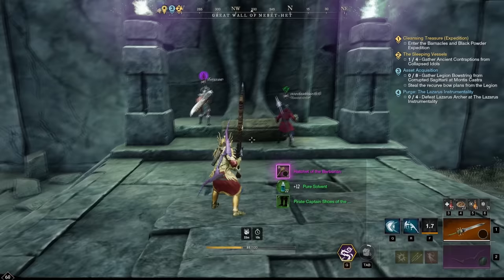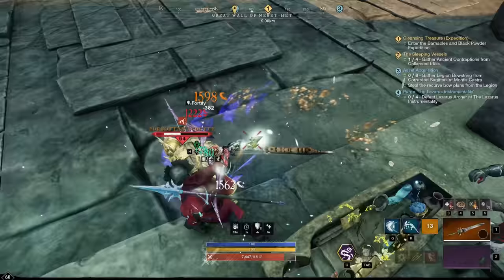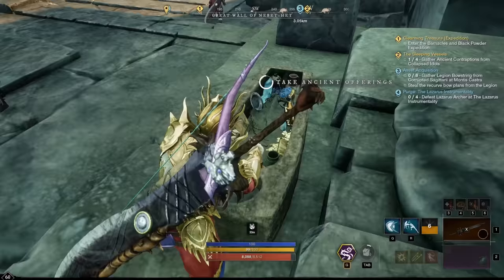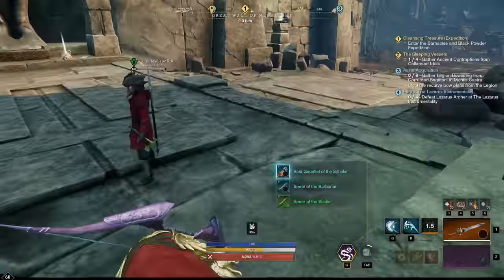By the way, the whole boss loot table is in these as well, so you can get some best-in-slot items from doing this. It's a little glitchy where you stand on those two. So that's chest number two.